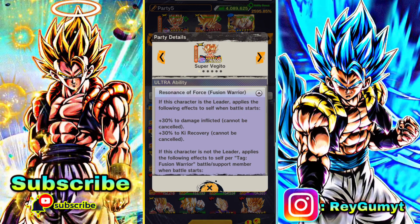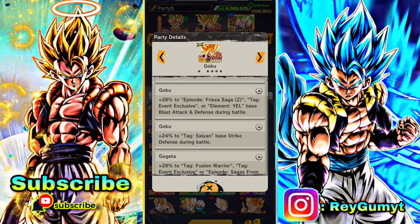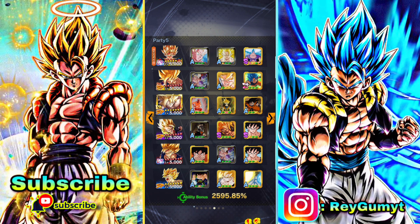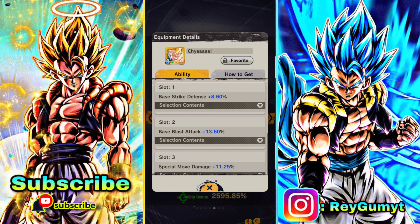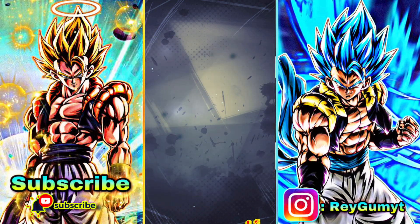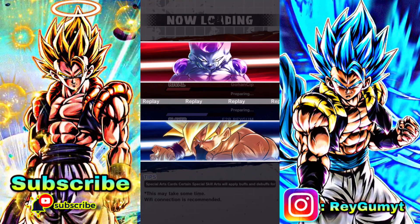Hey, what's going on guys, it's your boy Origam. In this video we have another free-to-play unit - this Goku you get when you summon, the same animation, same haircut, same clothes. It's him from the summoning animation. We're gonna see what he can do. I gave him this equipment just to buff up his damage, and he's on a super saiyan team.